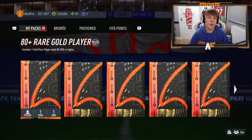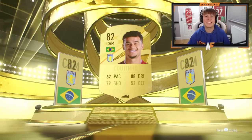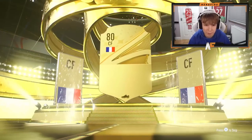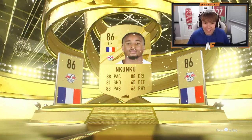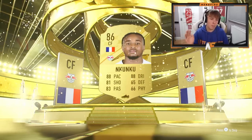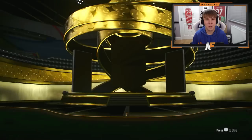I'll show you the first 10 of these and then the best ones after that. First one we don't even get boards - it's Coutinho. Pack number two, at least there are boards this time - France left back, sent it forward - it's a walkout, it's Kunku! What a pull, I'm very happy with that. If we don't get anything else I'm not even going to complain. Kunku is very good on this game.